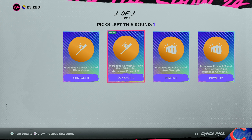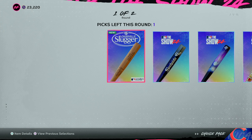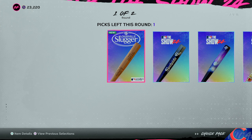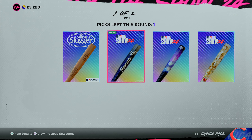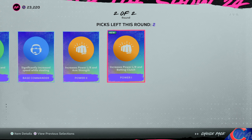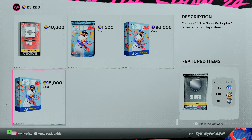Diamond batting perks — already have two of them, so it's between contact four and power four. I don't love either since they give a debuff, but we'll do power four and I won't use it. Finally a ballplayer equipment pack — choose three items. I like this bat, it reminds me of GTA San Andreas but it's for the White Sox, so I'll never pick that. We'll go with this Louisville Slugger, a perk of power one, and a fielding one.